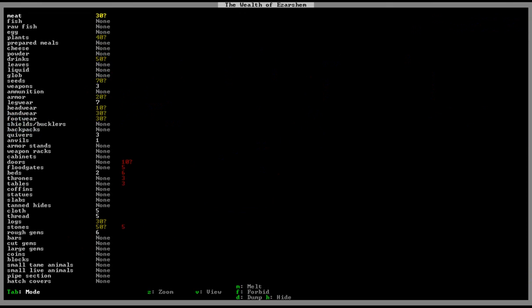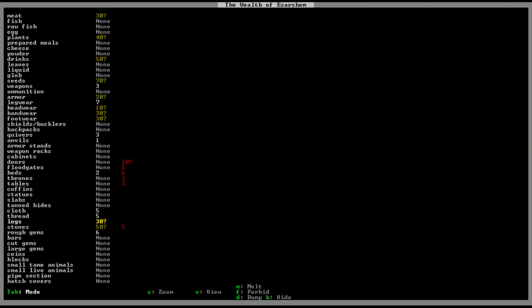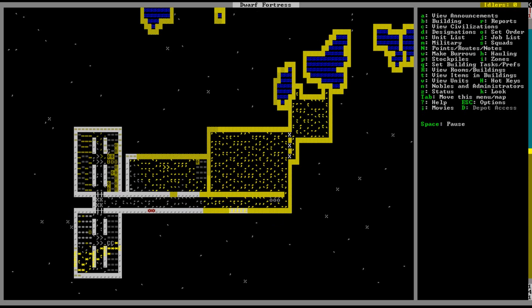You can look at your stocks. Where is stone? It's probably the one that's biggest. Logs: 30, stone: about 50. Usually you'd have tons of stone by now, but the reason we don't is because we cleared out this area which was all not-stone, and this area which was also all not-stone. But that's fine — we'll eventually clear out some more.